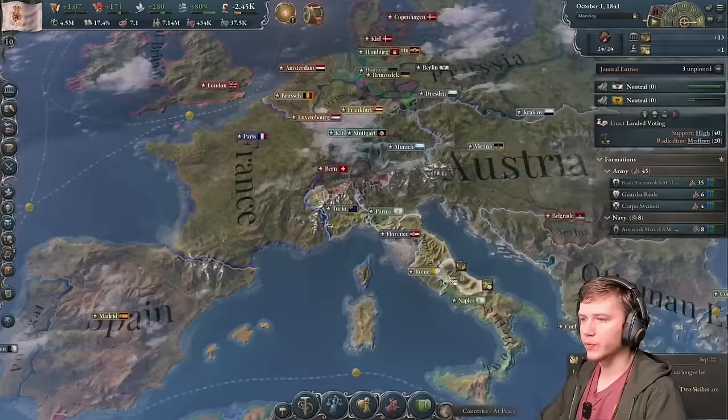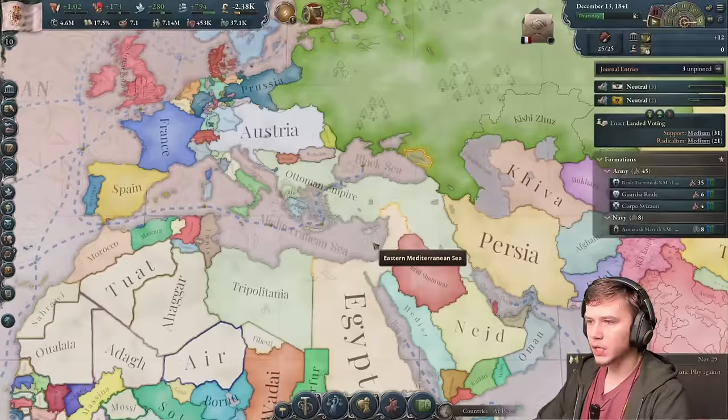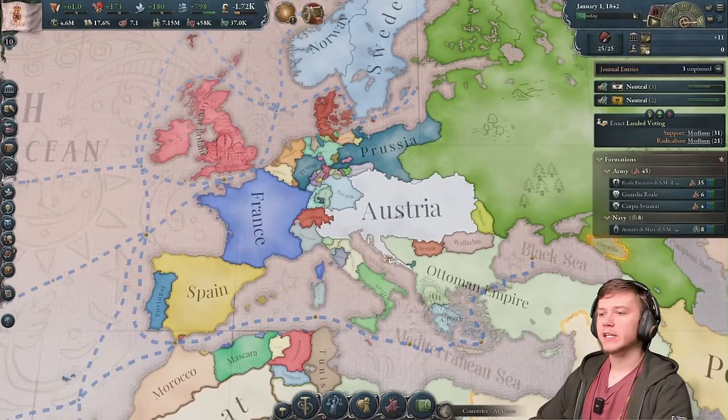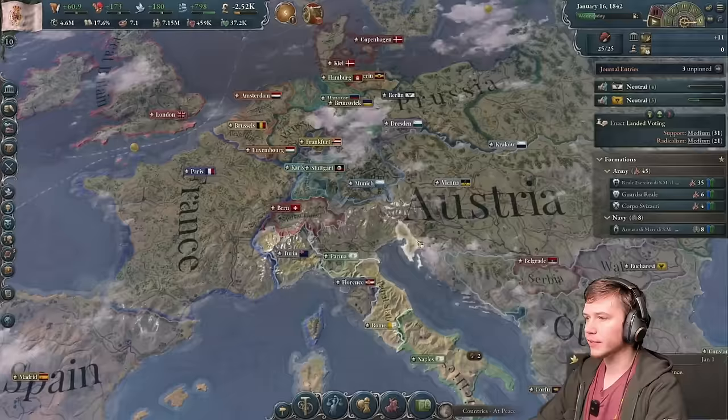Now we've got good relations with France - everything's looking solid. 30 more months until nationalism's done. We got a trade agreement from France - yes sir, I will take that. Let's get our relations with France all the way up because they're going to be a very valuable asset in taking back our Italian lands from Austria.